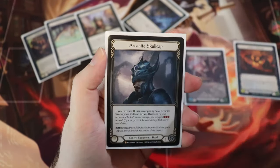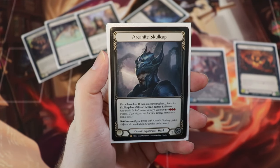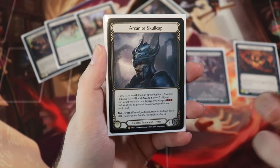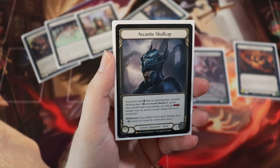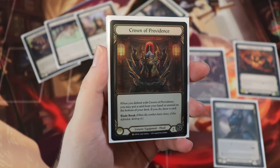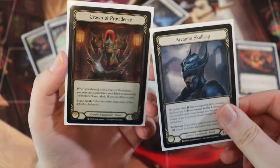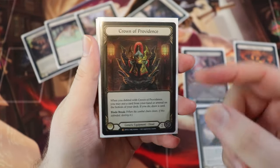The big difference between that and the Arcanite Skullcap is that the Skullcap says if you have less life than an opposing hero, it gains plus one defense and Arcane Barrier 3. We don't really care about the Arcane Barrier 3, but we do care about the plus one defense — that gives it two defense with battle wardens, so it can block for a total of three. The Crown of Providence can only block for a total of two because it is destroyed with the Blade Break ability. So it's a difference of one damage, but the Crown gives you more options.